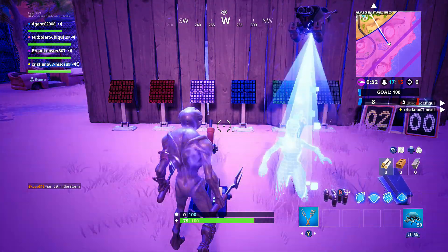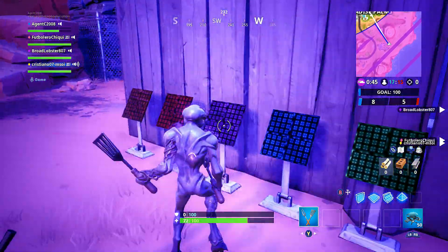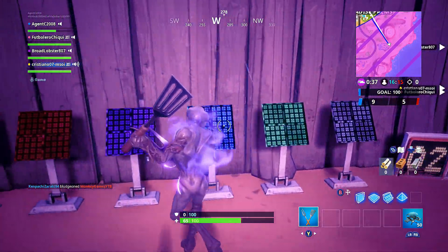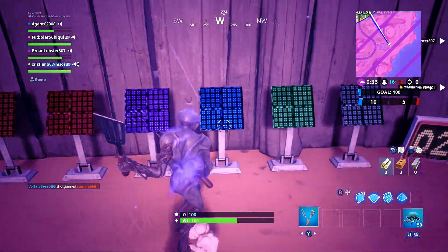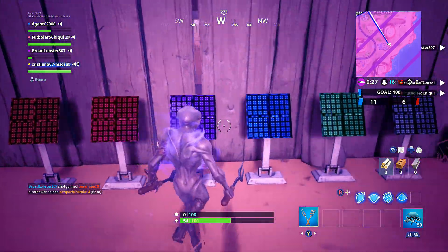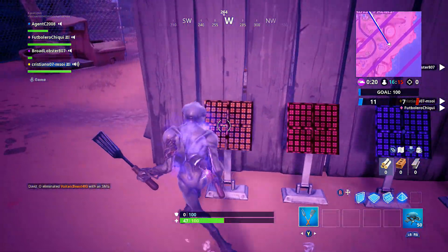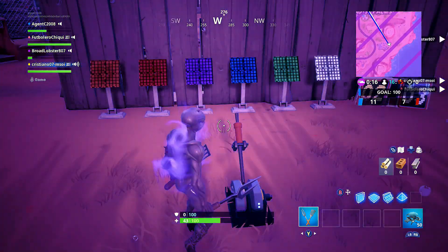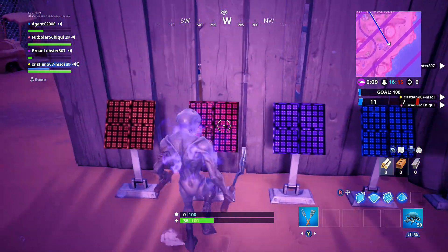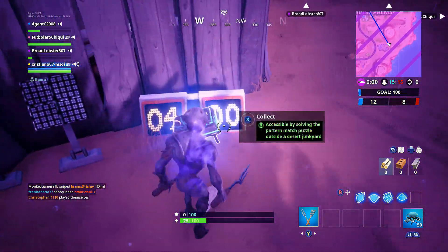We're numbering them now. The sequence goes: green, purple, white, red — repeating with additions of purple and orange until the full pattern is: purple, orange, white, green, purple, white, red, purple, orange, white. And that's it — we've unlocked it!